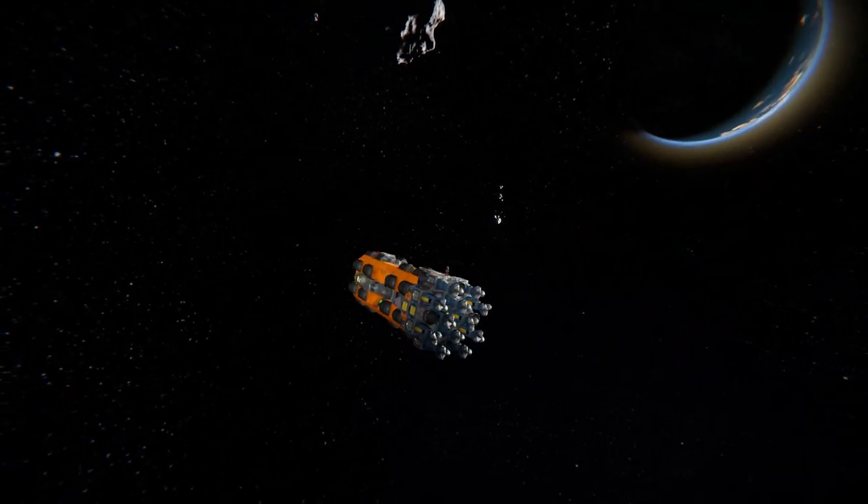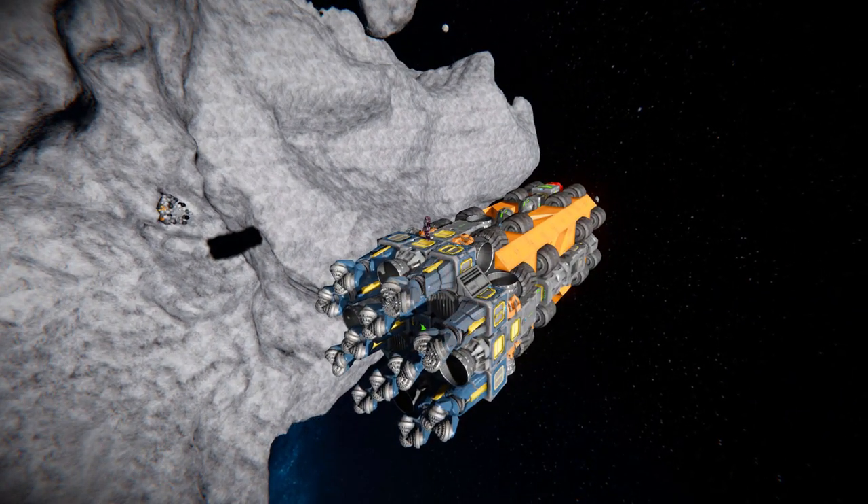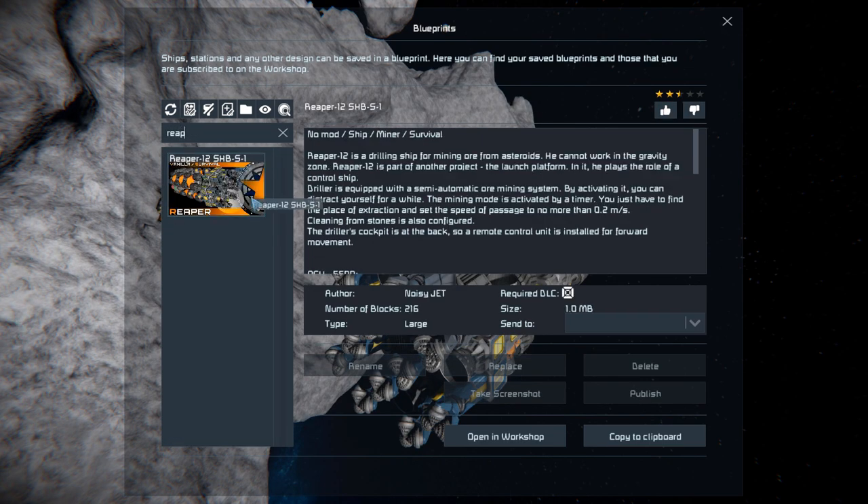Moving all the way back over to this one and pressing the F10 menu, finding the Reaper inside here. This thing is 216 large blocks using the Decorative Block No. 1 DLC packs. It features no mods, and it is survival ready.